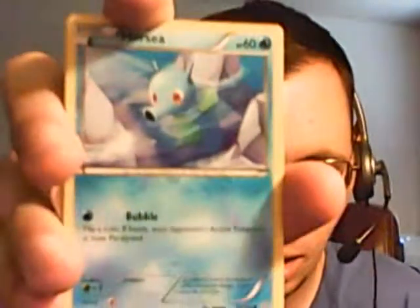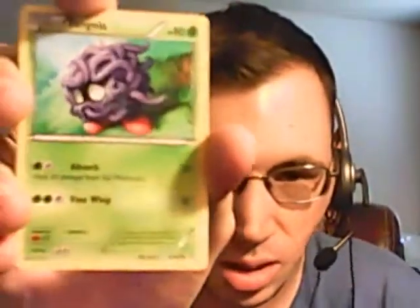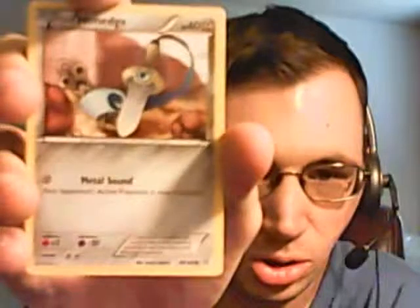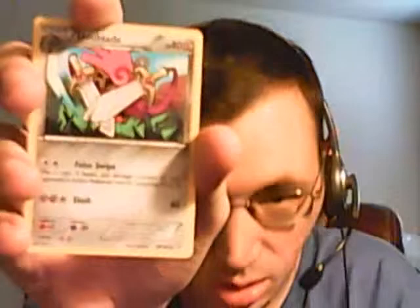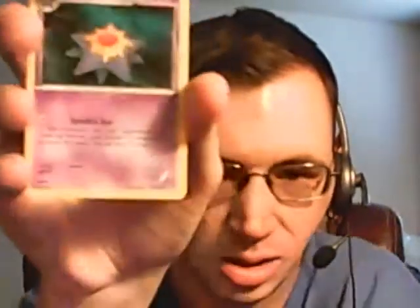First up we got Horsea, Skitty, Tangela, Treecko, Hitmontop, Hondew, Silent Lab, Repeat Ball, Dusclops, Reverse Holo Acrobike, and the rare of the pack is Starmie. That's a new card for me, so it's good — it goes to the set.